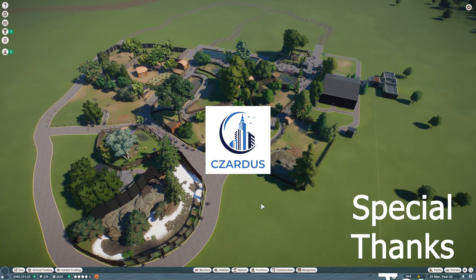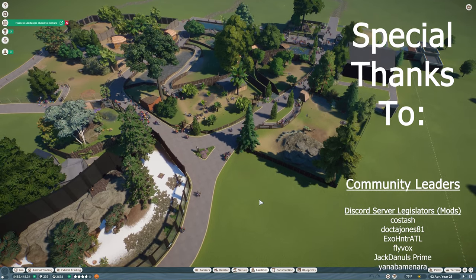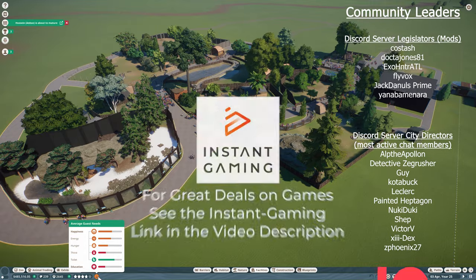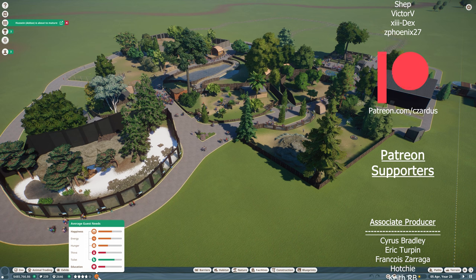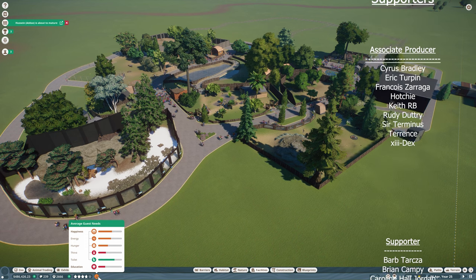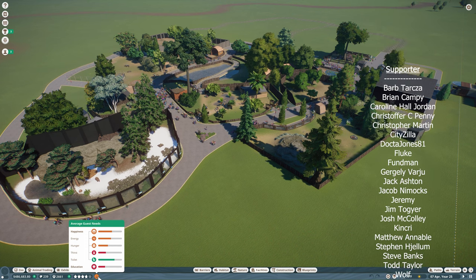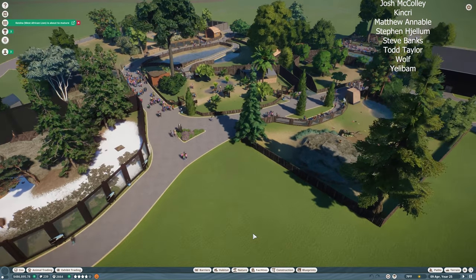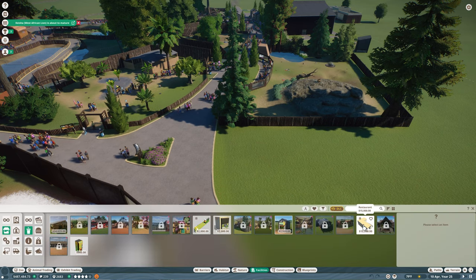Hello, I'm Zardis and let's play Planet Zoo. Welcome back to Cedar Creek. Today we are going to build a restaurant because our guests are hungry and thirsty. We need to focus on getting our guest needs improved — they're not very happy right now. We could put benches throughout the park, but right now I really want to focus on getting a restaurant in place.